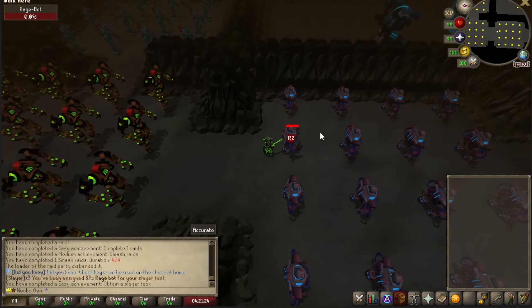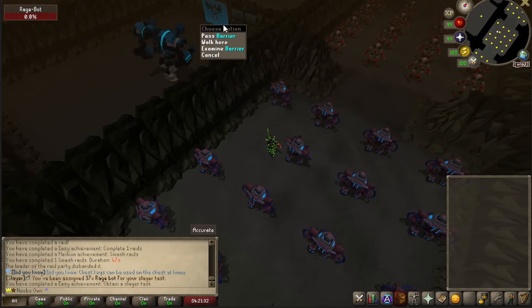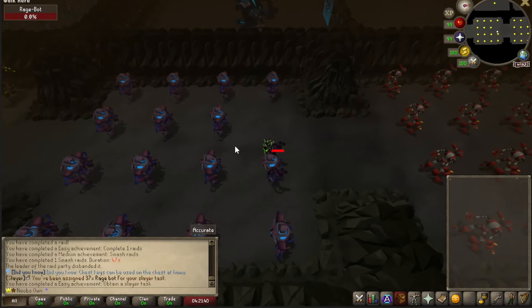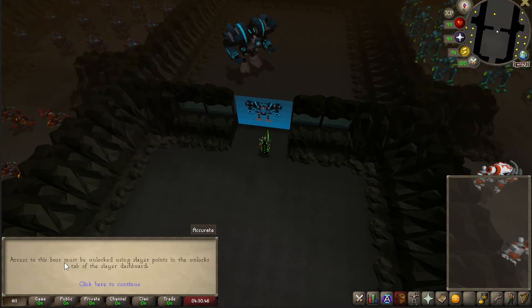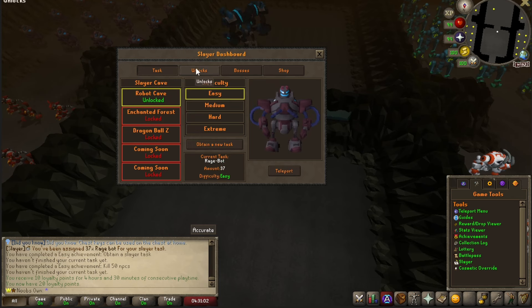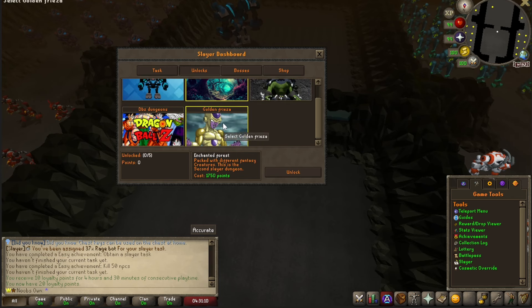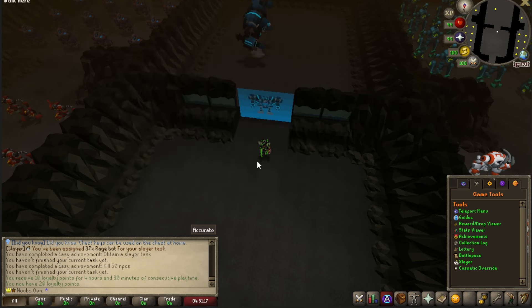In the robot cave we've got the rage bot to do 37 times for the slayer task. In the middle there's also a boss called Mech 5000. To access this boss you must unlock it using slayer points in the unlock tab of the slayer dashboard. This is also where you unlock the other zones — the Enchanted Forest with boss Brutus, and Dragon Ball Z with Golden Freezer as the boss. More bosses and shop prizes will likely be added as well.